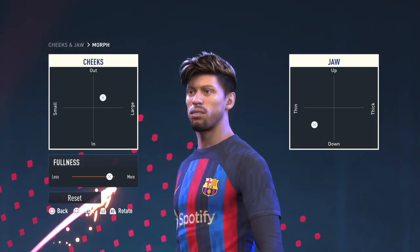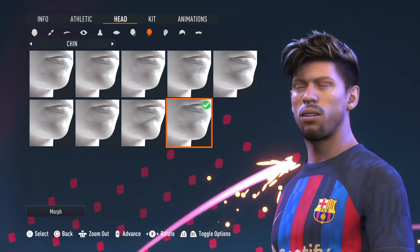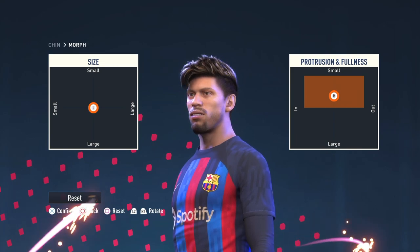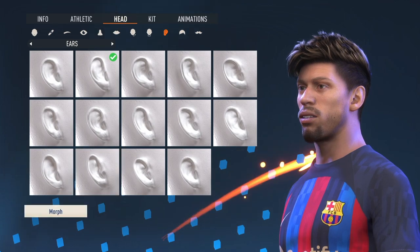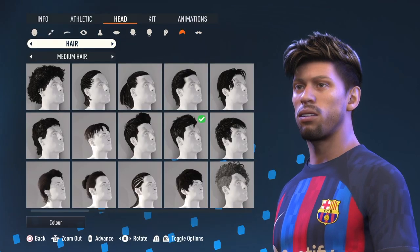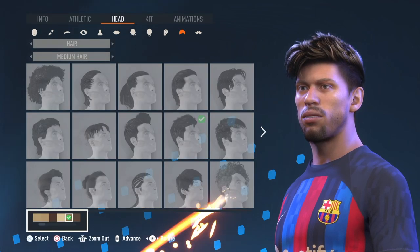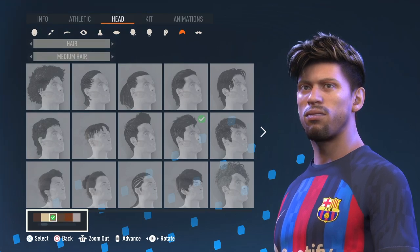I did adjust the fullness — you can see it there. For the chin, second row second-to-last column, morph and details. For the ears, first row second column — morph and details; I also adjusted the size as you can see there. For the hair, under medium hair it would be the second row fourth column. Here you can see the color in context — it's like a light brown, it tends to use highlights. That one looks real good.